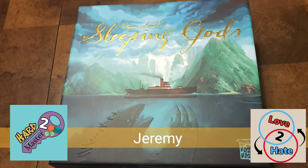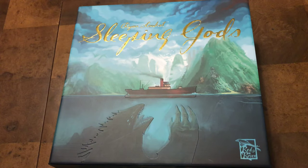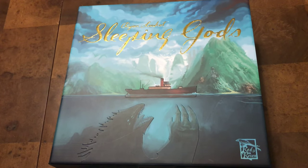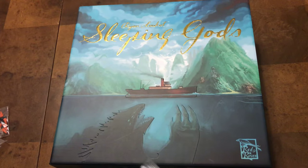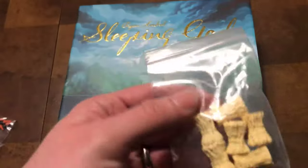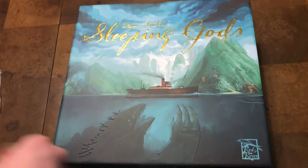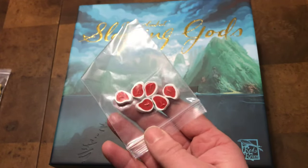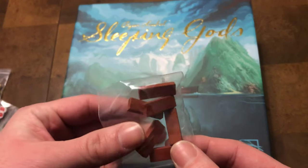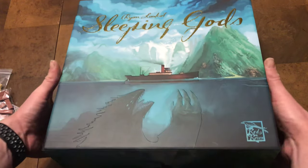Hey everybody, this just came in today — Sleeping Gods got the realistic resources as well. I'll pull them out real quick. All I did was take off the plastic; haven't taken everything out but I'm going to unbox it. These look like little statues — little hay bales or possibly wheat. You've got the carrots, meat, steak, beef, and then what looks like clay.